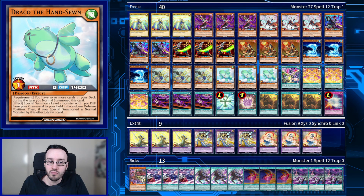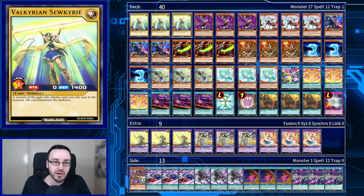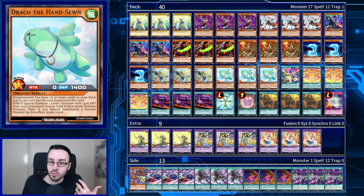The other new monster is Draco the Hand Zone. If we have ten or more cards in our deck when we normal summon it, we can special summon a level 1 monster with 1,400 defense from the graveyard to the field in face-up defense position. Then if you special summon a normal monster, you can draw one card. This plus-twos — really powerful. We can use that to tribute summon, or if we bring back Valkyrian Sokuri — zero defense, level one, normal monster, 1,400 defense — it's perfect for this card and for a fusion summon.